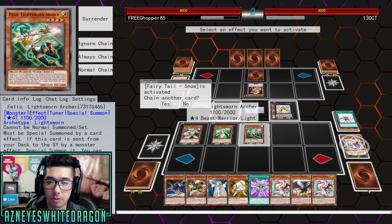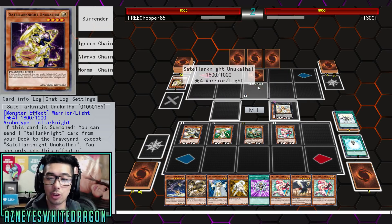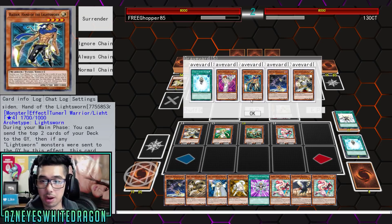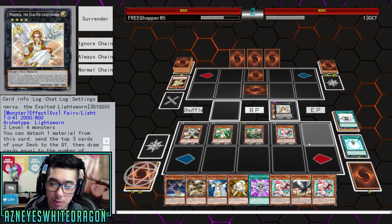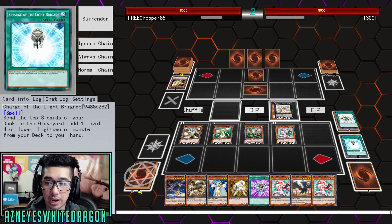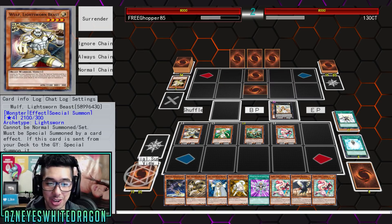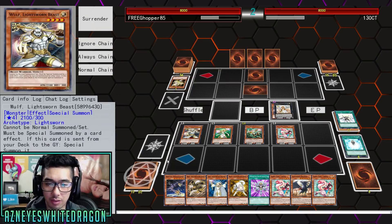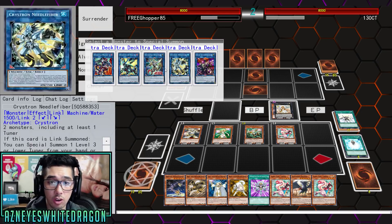We're gonna go ahead and Special Summon Fairy Tale Snow. We can also Book of Moon. I mean, look at this hand — I kind of sacked him in there with Minerva. We got four — we need to put in Minerva, we're gonna have too many. Actually we only have — okay it's fine. I can still Monster Reincarnation for — we're getting the Lander out. We're gonna use Minerva, and we could still technically have Snow in the grave. We just need to go for something. This is my only Felice, so I can go for it. We'll go for Black Luster.